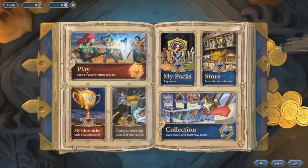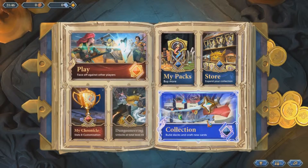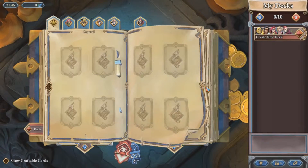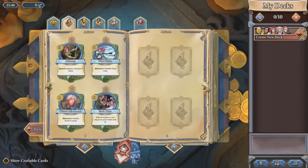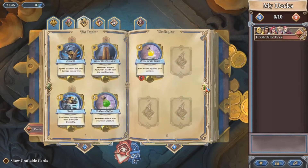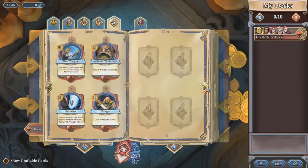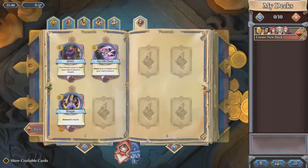Of course there's a free-to-play cash shop. You can buy card backs, booster packs, stuff like that — with what I think is platinum, the in-game premium currency that you have to buy. But there's also a normal in-game currency so you can do it that way. Thankfully. Just showing off the cards again — didn't get anything new for that tutorial.